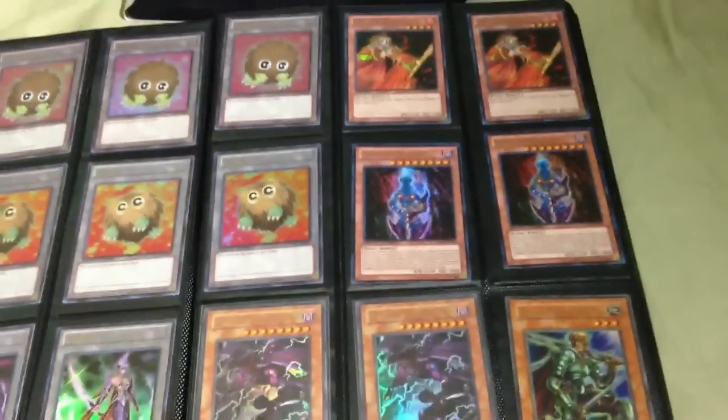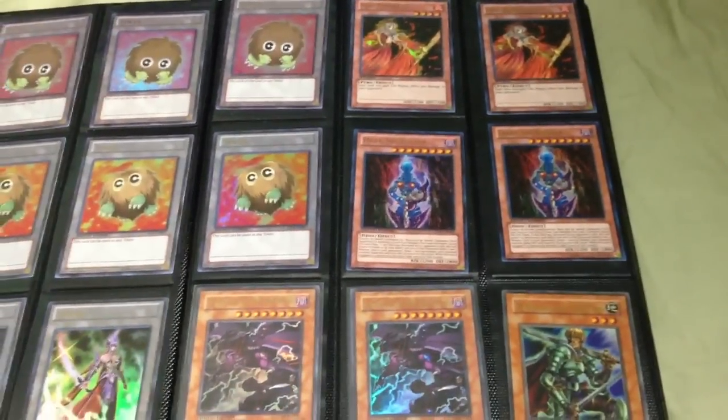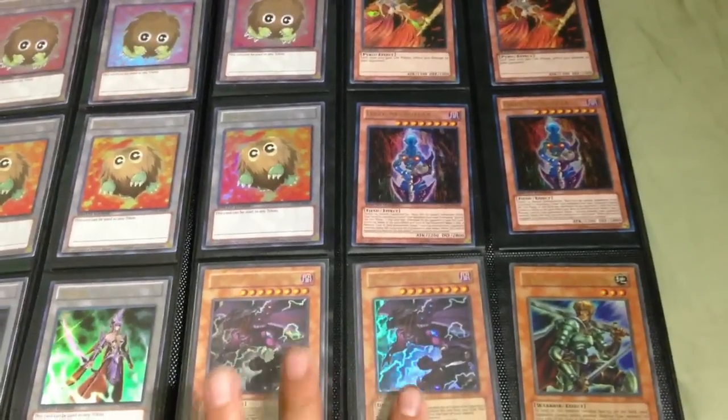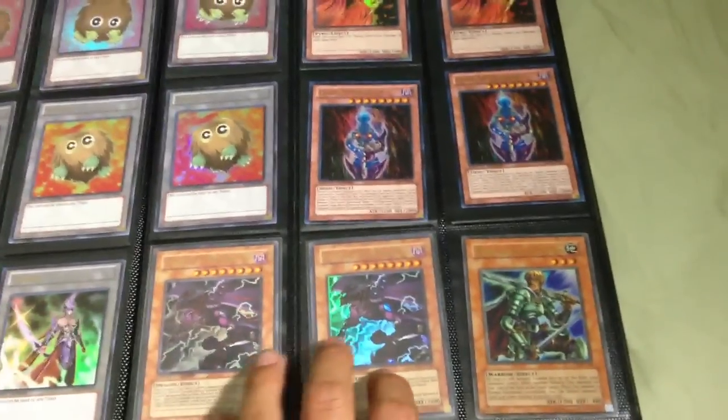Moving on to more ultras: I have two Fire Princess on top, two Dark Magicians, two Vylon the Dark Dragon Lord from Shonen Jump — a pretty good card — and one Marauding Captain.